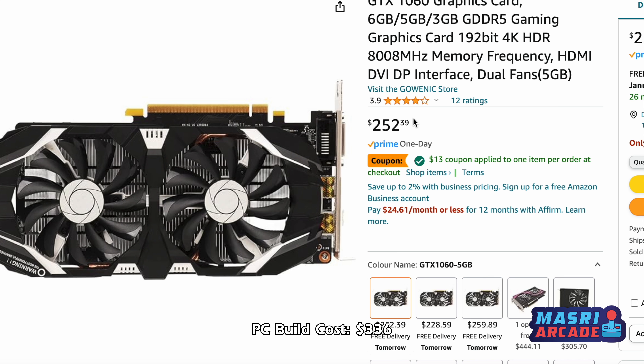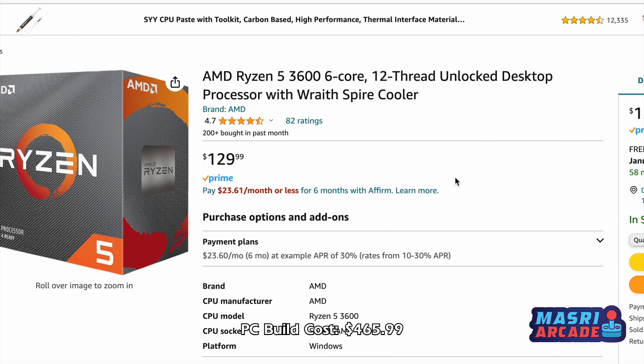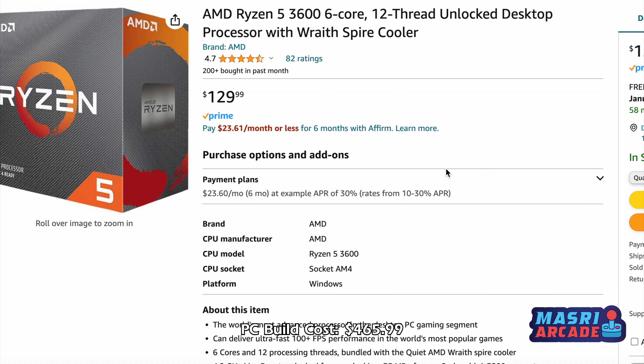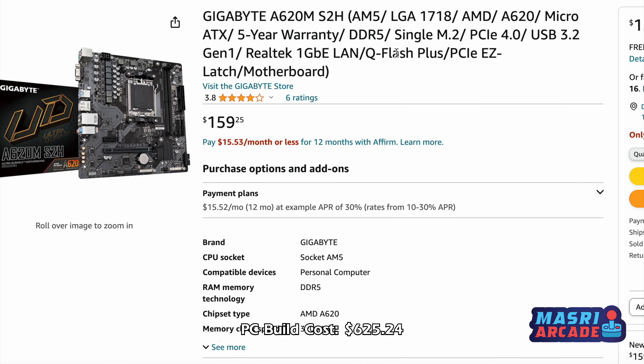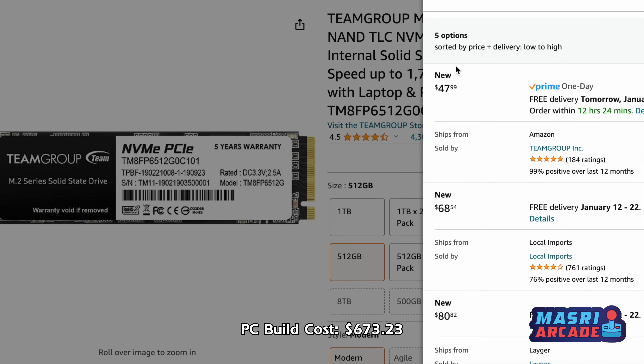For the processor, the closest equivalent I could find — also based on History Computer's recommendation — was the AMD Ryzen 5 3600, and on Amazon the best price I found was $129. Moving into the motherboard, I went with something straightforward: the Gigabyte motherboard at around $150. And of course we need a solid state drive, so I went with a 512 gigabyte one to match the base Series S, coming in at around $47.